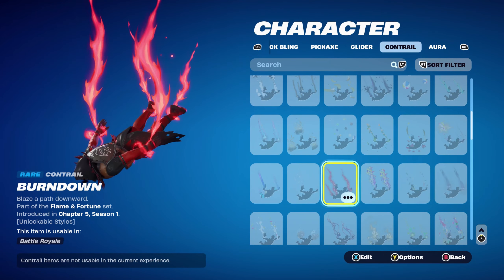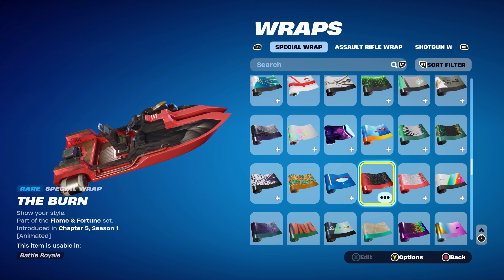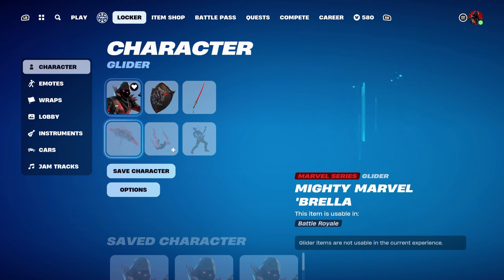I really do highly rate this contrail. The first weapon wrap is the Burnd, one of Valeria's weapon wraps, part of the Flame and Fortune set introduced in Chapter 5 Season 1. I'm using this one for the black and red theme — Valeria has 4 weapon wraps in total. Let's move on to the second combo.